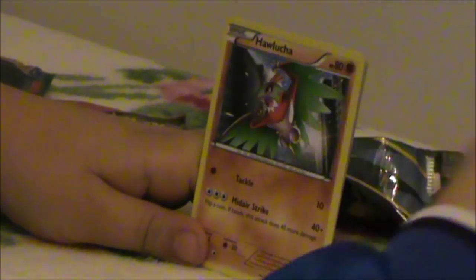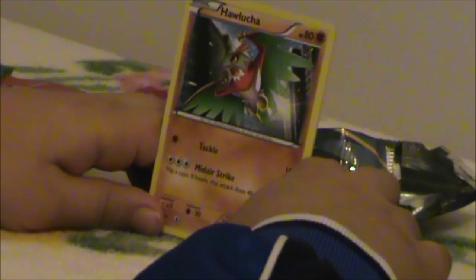The reverse holo is Electrike — can only do Bite for 10 damage. The rare in this pack is not an EX, but I can't read this name — it looks awesome though. Spin Attack — it says Ability: Jail Armor. As long as this Pokémon is on your bench, prevent all damage done to this Pokémon by attacks, both yours and your opponent's. Spin Tackle does 60 damage, and flip a coin; if tails, this Pokémon does 20 damage to itself. Not very kind. Let's go to the last pack — I hope I get another EX in here.